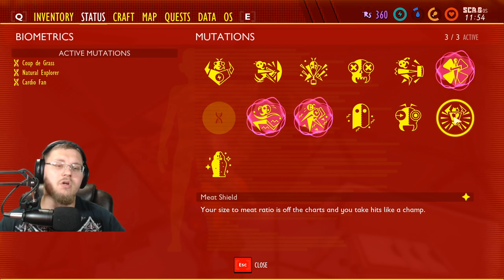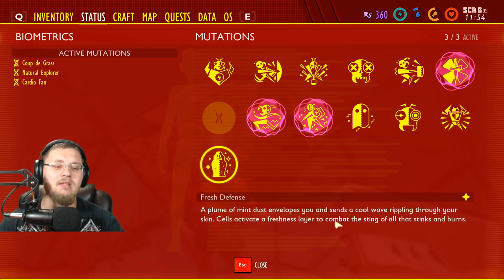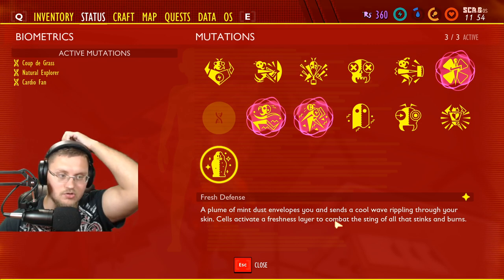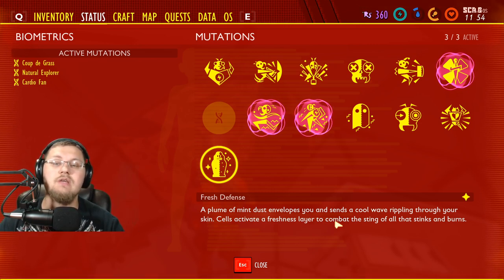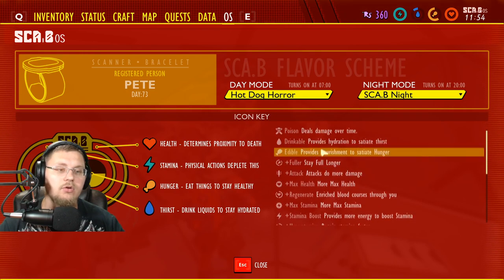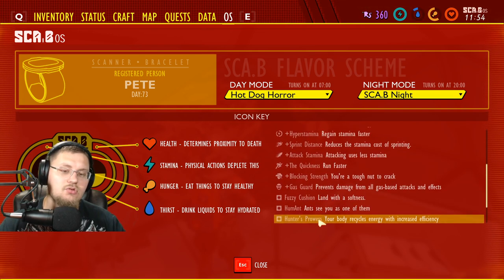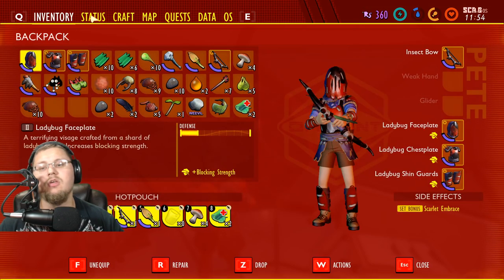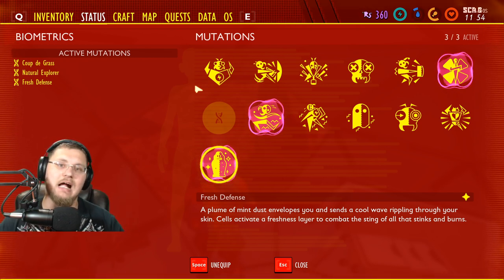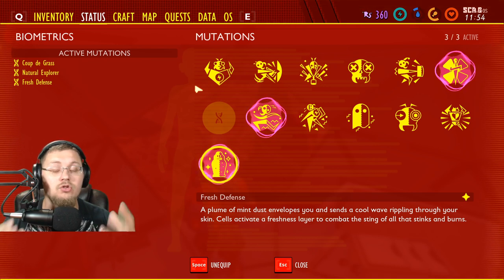Finally, 'Fresh Defense' — a plume of mint dust envelops you and sends a cool wave rippling through your skin; cells activate a freshness layer to combat the sting of all stings and burns. This increases your defense and also reduces damage from poison and similar effects. These are speculations based on testing, not 100% confirmed facts — just my best findings from over 200 hours in this game.